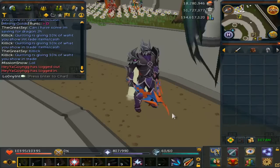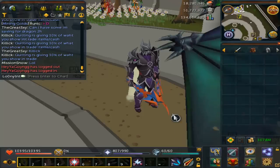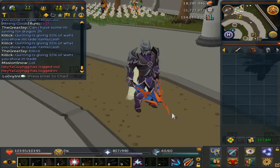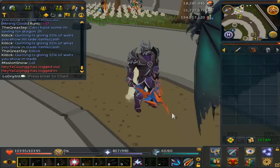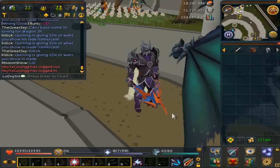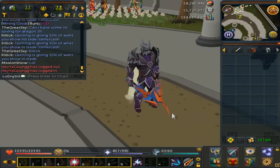So I have a Malevolent, Torva, Bandos, Armadyl, Subjugation — I believe I have the hybrid set for Saradomin from the drops too. I think I'm getting a very good armor set going. I'm actually building an armor set tab right now in the bank, so I'm trying to clean out the bank a little bit too.